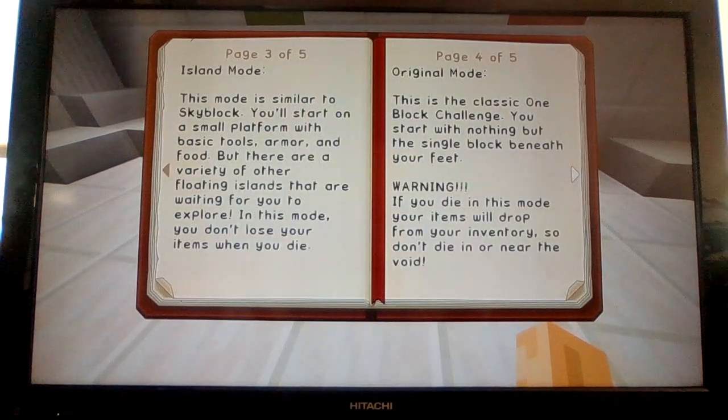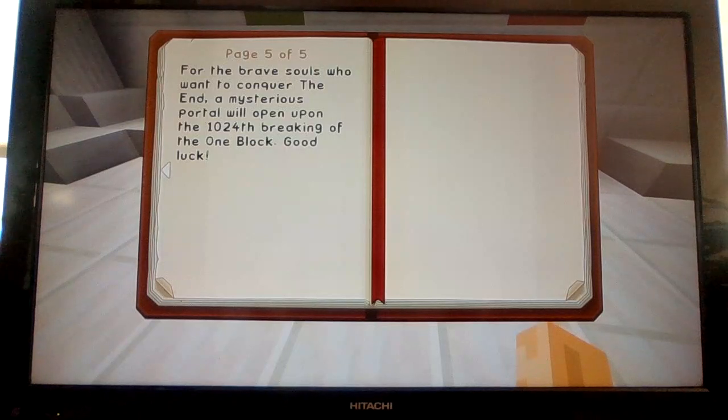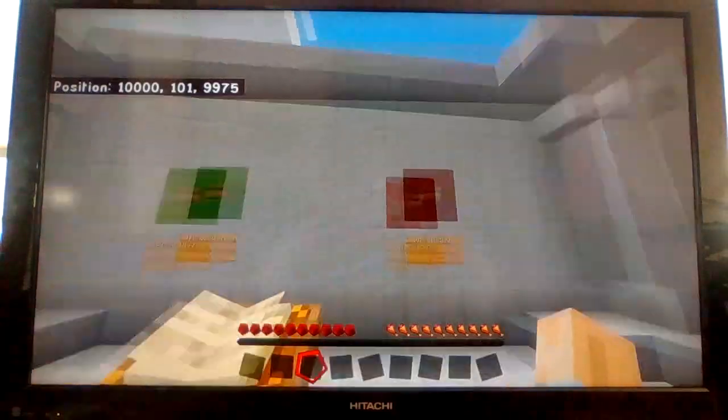Island mode is similar to skyblock — you'll start on a small platform with basic tools, armor and food. We're not gonna do that one because we want to do one block. Original mode — this is the one that we want. This is classic one block challenge, you start with nothing but a single block beneath your feet. Warning: if you die in this mode, you will lose your items. For the brave souls who want to conquer the end, a mysterious portal will open upon the 1024th block. Good luck.